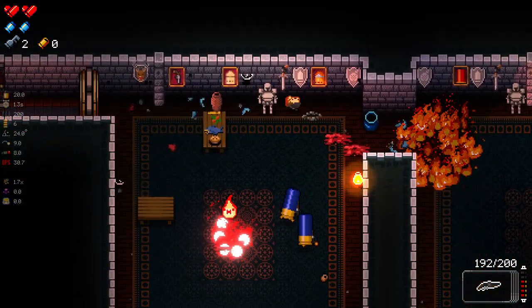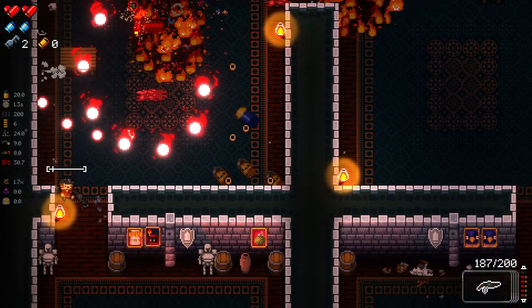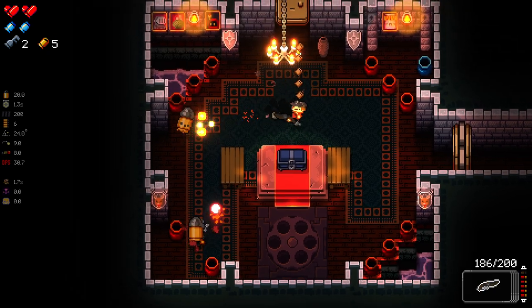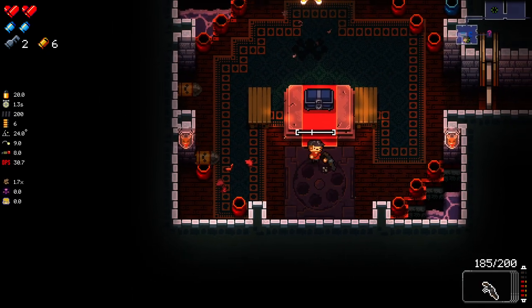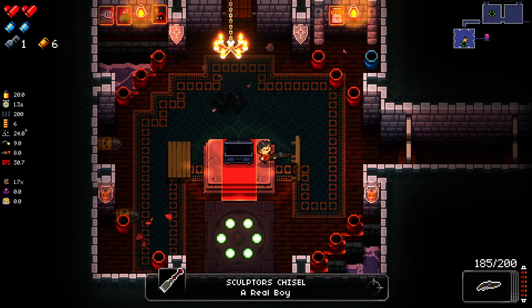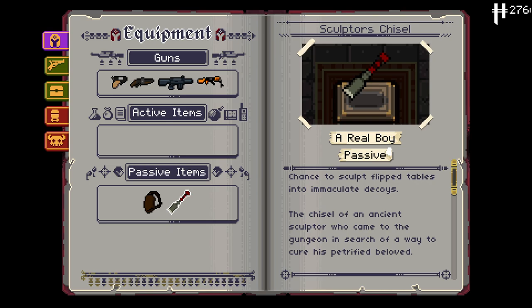Scout was always a character that I just wasn't ever super good at. I think it's just because it requires really good knowledge of movement around the maps and I never really had that. Let's open this up and see what we get. The Sculptor's Chisel - I'm pretty sure that's the one that turns flip tables into decoys. Yes, very good early on. So make sure to flip tables when we can here.